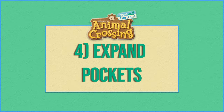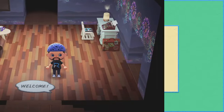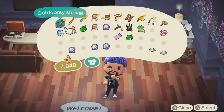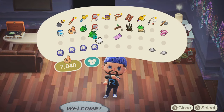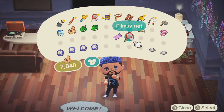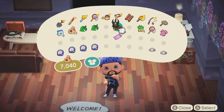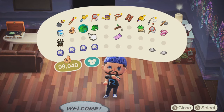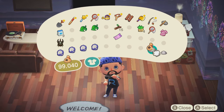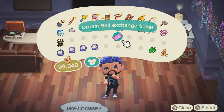Number four: expand your pockets ASAP. One of the more frustrating parts of the early game is just how quickly your pockets will start to fill up with items. You'll be delighted to know that you can purchase two upgrades to expand your pockets. After you've paid off your tent, I would recommend focusing on these two upgrades. Visit Resident Services in the center of town and access the computer kiosk in the corner. From here, you can purchase a Pocket Organization Guide using Nook Miles. 5,000 Nook Miles may seem expensive, but it's absolutely worth it. The next upgrade will be called Ultimate Pocket Stuffing and will cost 8,000 Nook Miles — again, totally worth it.